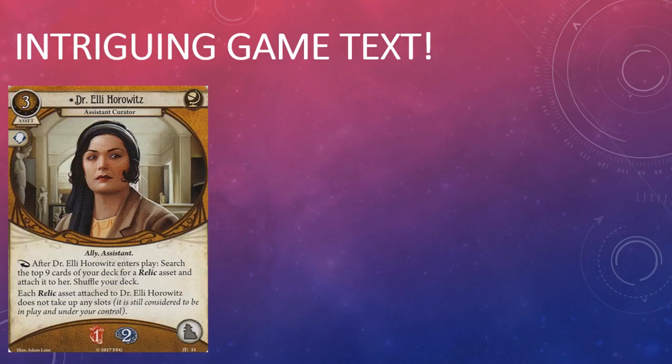It's worth noting that Horowitz's game text refers to each Relic attached to her, which suggests there may be some way of attaching more than one Relic to her at some point in the future. I could certainly see there being an event that lets you attach items and/or Relics to allies — I mean, why would you bother bringing all of these allies along on an expedition into the jungle unless they could carry some of that stuff for you? I guess we'll find out later in this cycle.